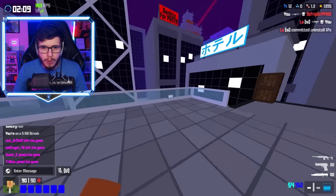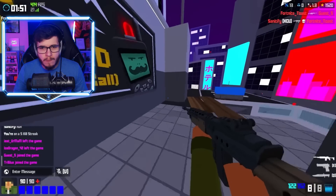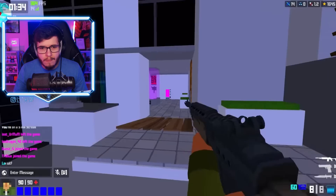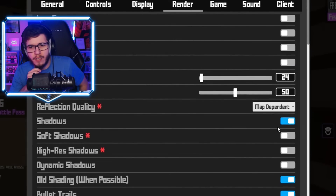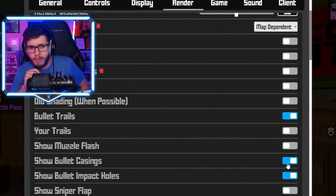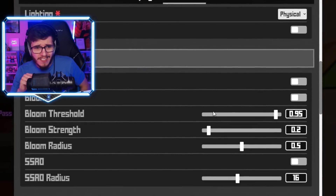Scoreboard is turned off — he's using old scoreboard. The benefit is: if four people are holding a site and your teammate killed three of them, you have the information to decide whether to rush or wait. Also, when you're dead you can still see the kill feed on old scoreboard. He's also turning off anti-aliasing, shadows, old shading, trails, muzzle flash, bullet casings, impact holes, sniper flap, texture animations, and weapon shine.